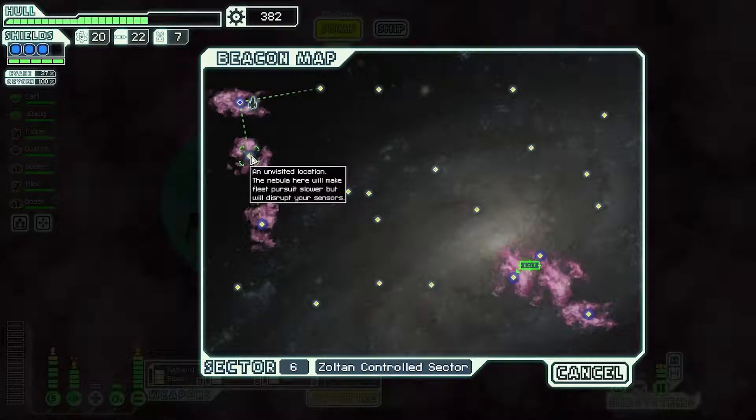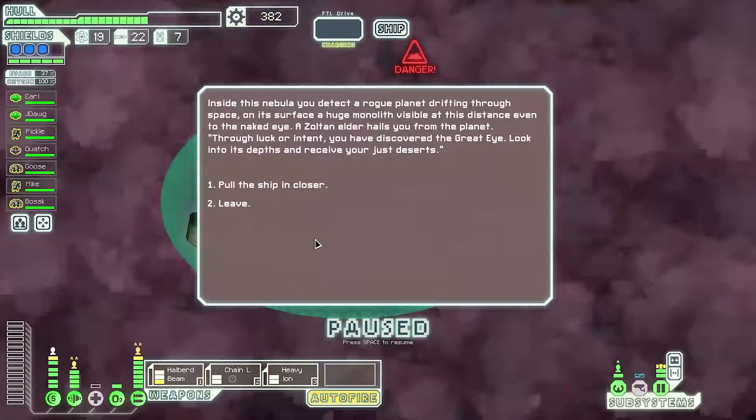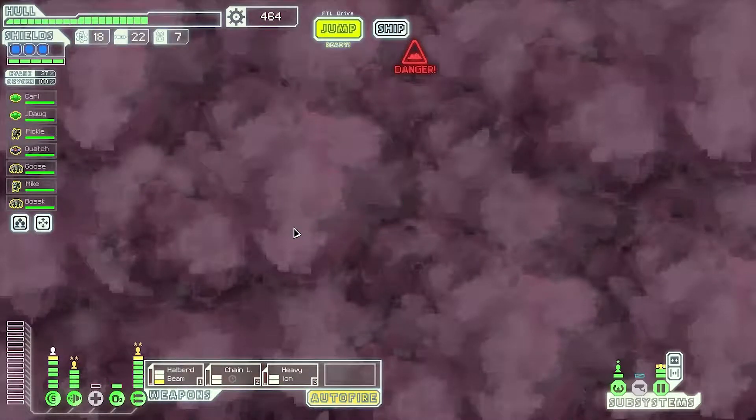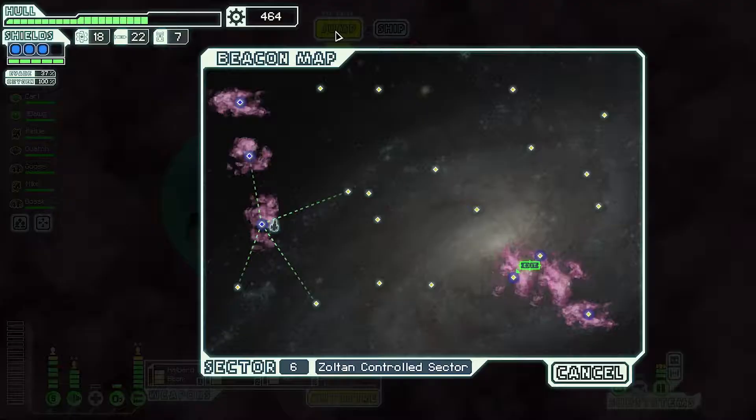Alright, we got nebula. Just by doing this it already slows down the rebels. Pull the ship on closer — 75 scrap, which turns into 82. Beautiful. Let's do this. What else we got here? Nothing — empty space. I'll jump out.